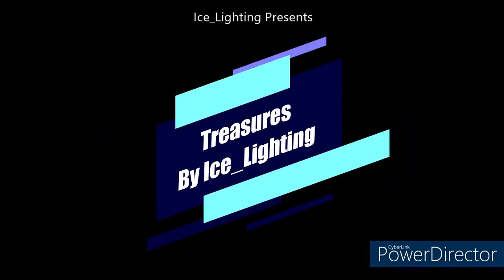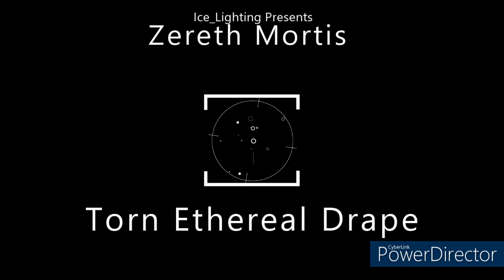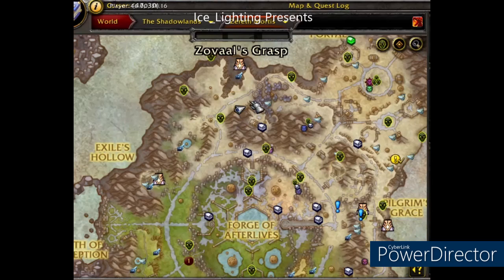Hey everyone, welcome to another Treasures by Ice Lighting. In this video I'm going to show you how to get the torn ethereal drape. Now you need to be at chapter 6 because we're using locust shifts, so if you're not chapter 6, please come back to this video.